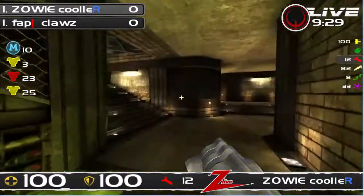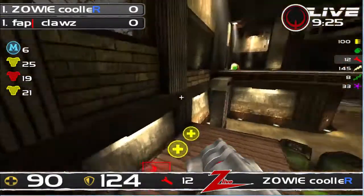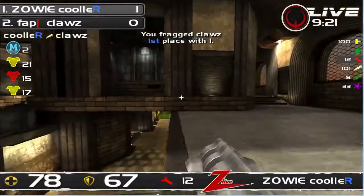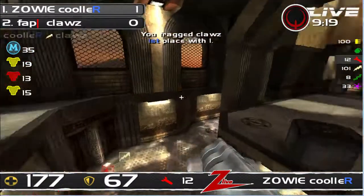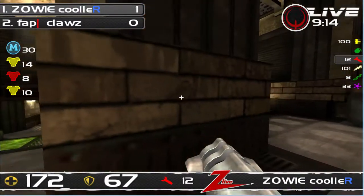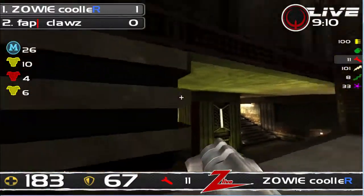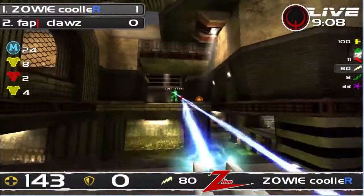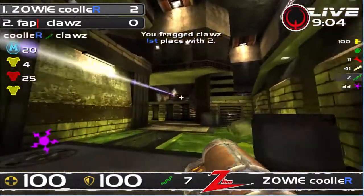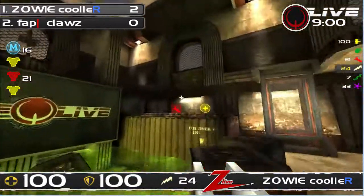For Cooler right now, the main point is to be aggressive as much as he can, because only this tactic will help him to beat Claws. Nicely done. He had a bit of an advantage and he managed to secure it. Now he's trying to lure Claws into a trap, but Claws wasn't sure what to expect. Claws gets the 50 health. Bubble misses the rail afterwards — and right between the eyes. Cooler 2-0 after the first 60 seconds.